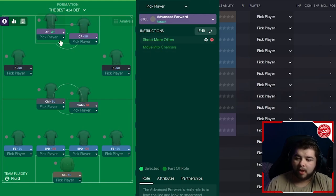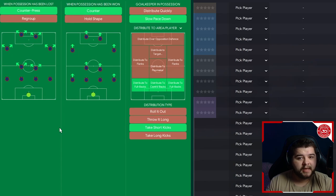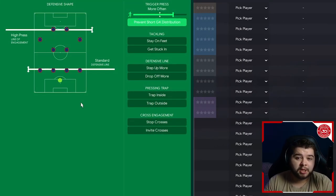We then have a complete forward on support on default — a slightly deeper striker — and one advanced forward remaining on shoot more often. The mentality drops to balanced. In possession, we remove pass into space, run at defence, be more expressive, and overlaps. We still play out from the back and focus through the middle, but passing directness goes to shorter as we try to maintain possession and run the clock down, with slightly higher tempo and a little time wasting added. In transition, the counter press and counter remain but we slow the pace down when we have the ball. Out of possession: standard line, high line of engagement, and prevent short goalkeeper distribution — giving you all three variants of the best 4-2-4 in FM23.